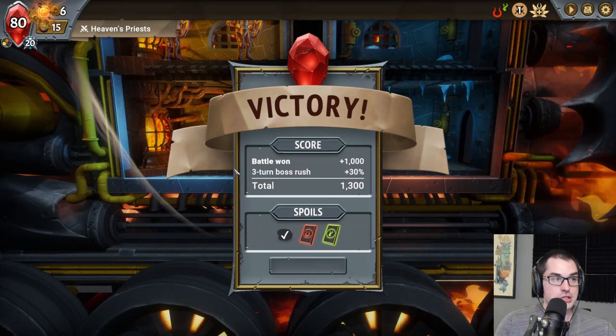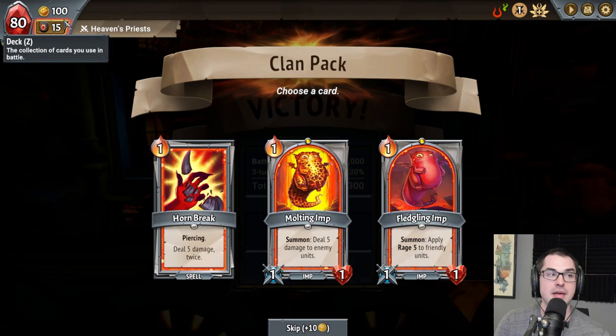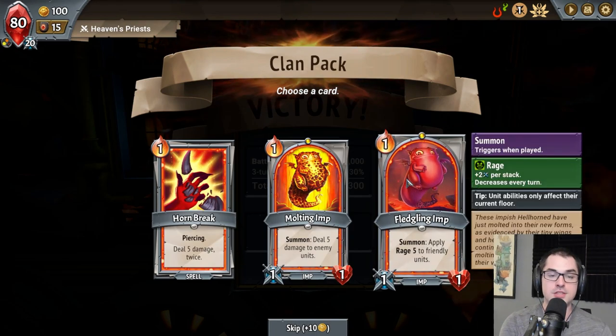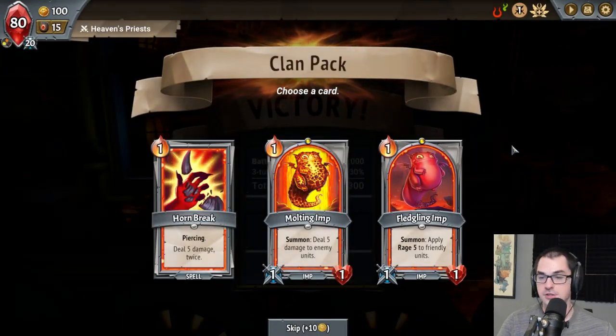We get 50 gold and two card picks here, allowing us to begin forming a strategy. We get the spell Hornbreak, which can kill backline units really well, or two Imps — units that provide bonuses upon being summoned. Either a Molting Imp, which does AoE damage upon being summoned, or a Fledgling Imp, giving us Rage. I think going Rage is a pretty good idea for stacking our damage. Rage is a damage bonus status effect. There are a lot of keywords in this game, but usually keywords are specific to a faction, so if you focus on one or two factions early, there won't be too many.